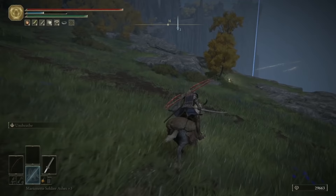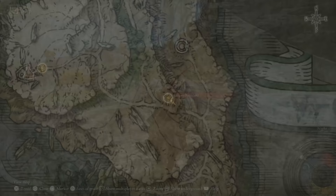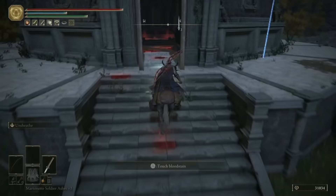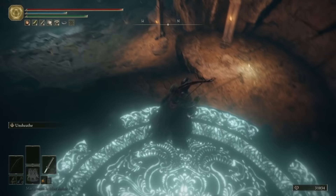Once you've got the loot from this camp, you can head a bit further south and grab the Briars of Sin spell as well. Now head to the northeast, grab this Site of Grace, and then swing around following the path up to this little building with the massive giant out the front. Once you take the lift down, we've just unlocked the Ainsel River Site of Grace — this is another huge area like Siofra River, so we'll come back and explore this in a later video. For now, activate the Grace and head back up.